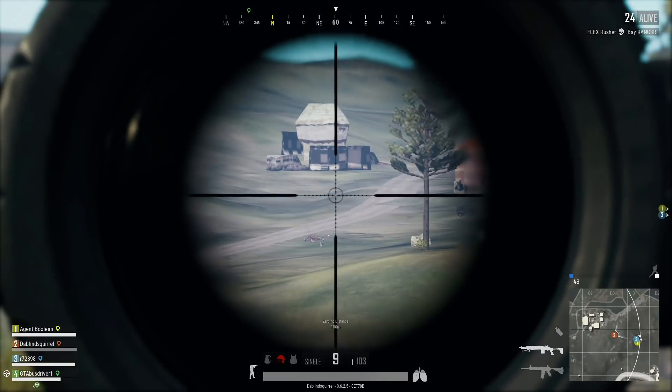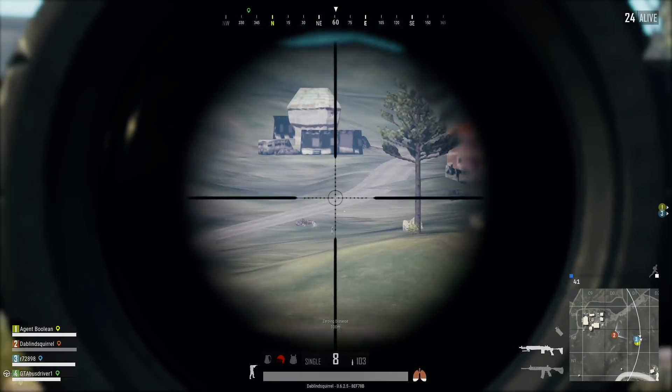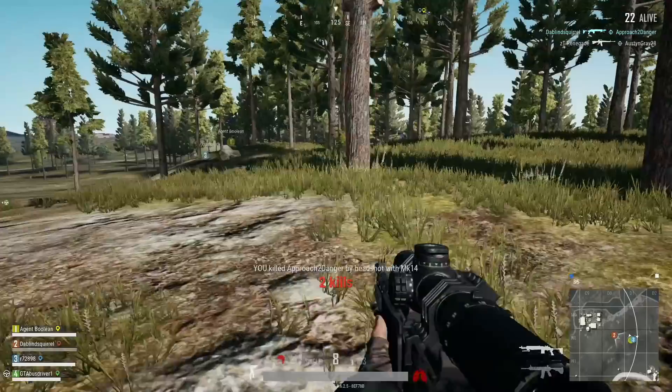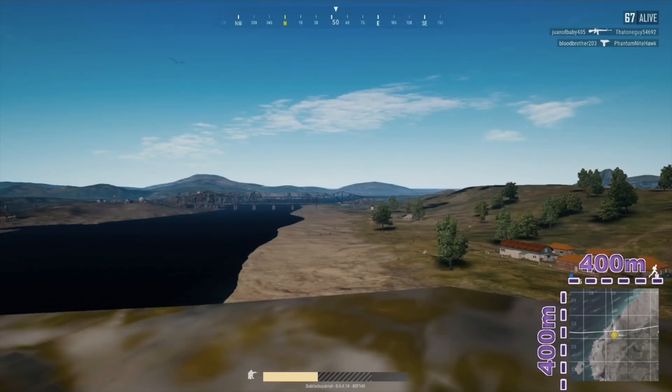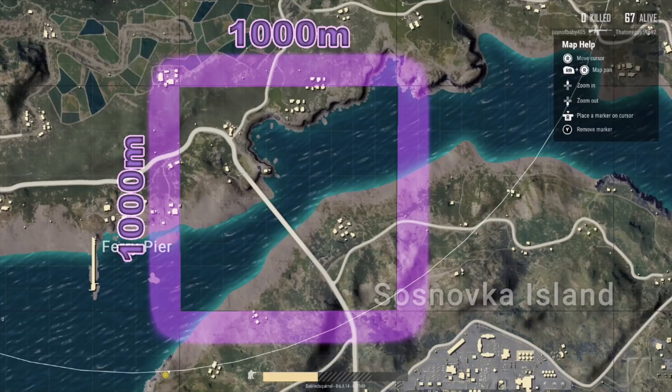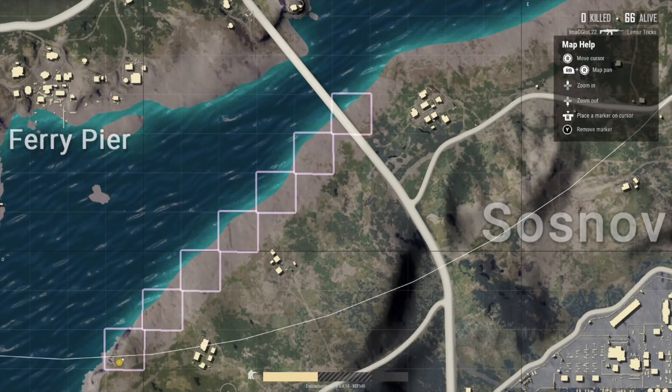The first thing I'll be going over is how to find the range of a target. Determining how far away an enemy is from you is one of the most important things you can know when sniping. First I'll go over the dimensions of the minimap. The minimap is 400 meters by 400 meters, and your marker is placed dead center, so that means to either side of you is about 200 meters. If a player is much further than 200 meters, that's when using the actual map can become very useful. The large dark squares make up an area of 1000 meters by 1000 meters, and the smaller squares inside of them are 100 meters by 100 meters.